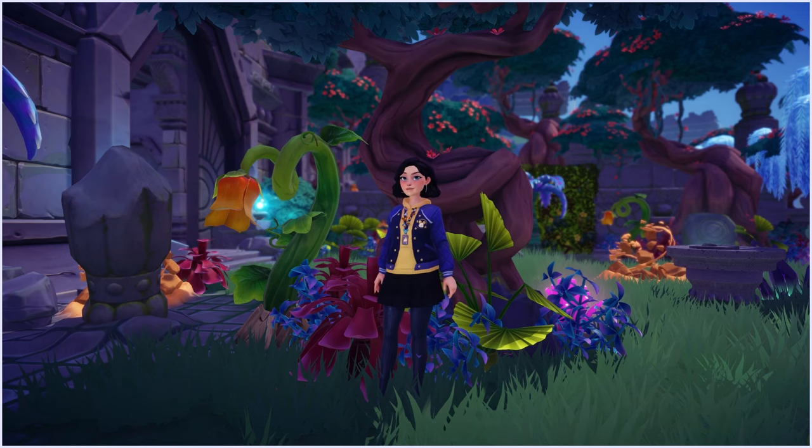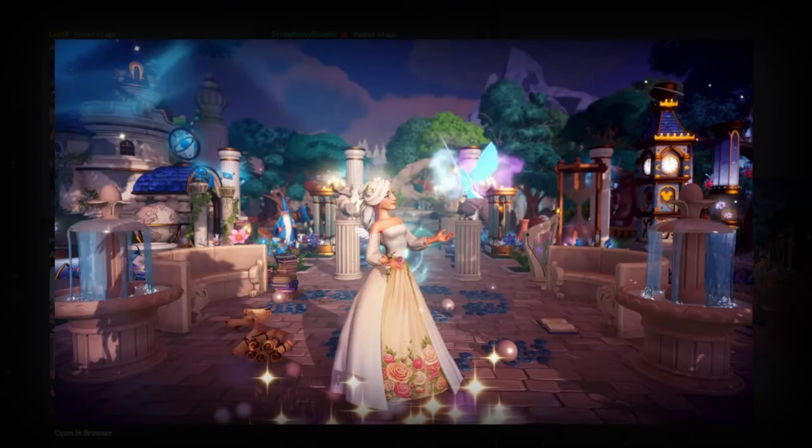First up we have Luanil's submission and this is just breathtaking — it is so so good. I love the lighting up in the top left, I'm going to guess that's from one of the orb lights. The character looks gorgeous, all the little details like the pearls, the stone pathway on the floor, the sparkles at the front, the orb behind the character giving her this magical glow. This is incredible, this could be a winner.